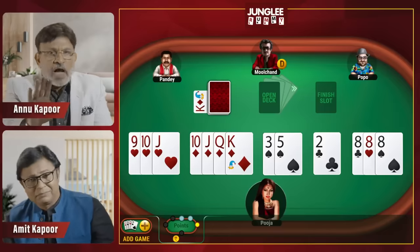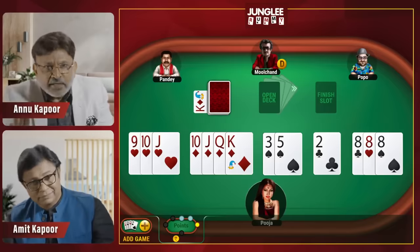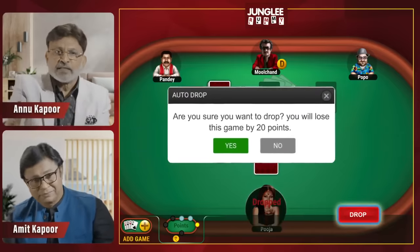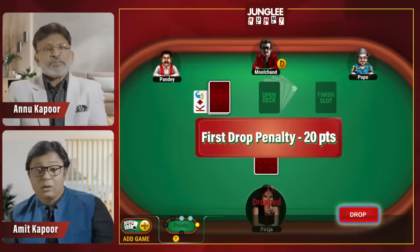If you don't want to play a hand, you can tap the Drop button and leave the hand, then wait for the next hand. For this, you will be given 20 points penalty.